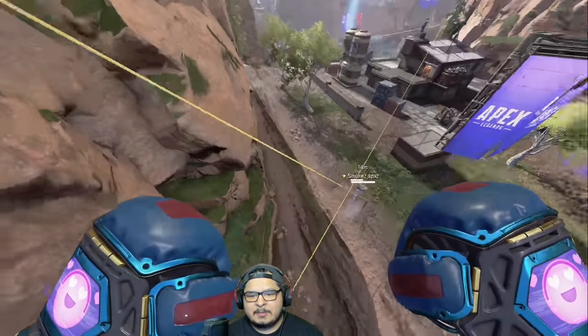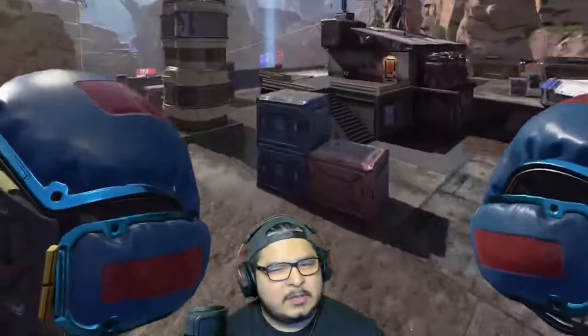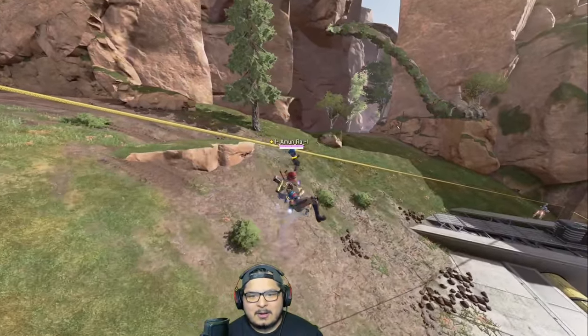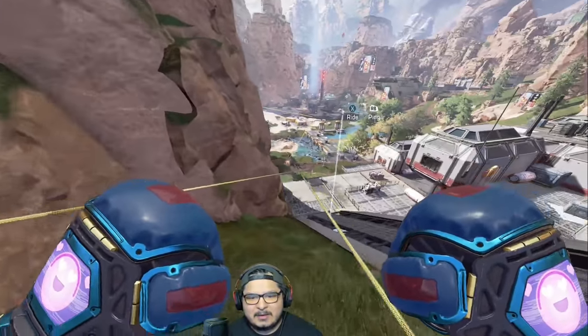I wasn't sure how they were gonna get through this one, but I think the smart way is to jump down early. There's a zipline they have to take. Did he touch the floor? I don't think he did — he's saying no. Okay, we're staying locked in here with Amun Rah, still looking good and making it over.